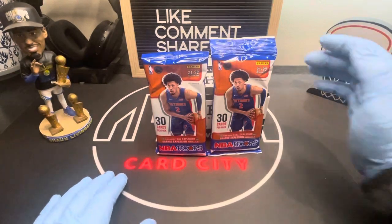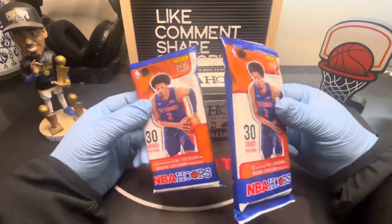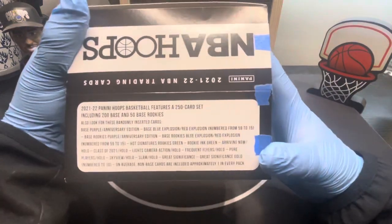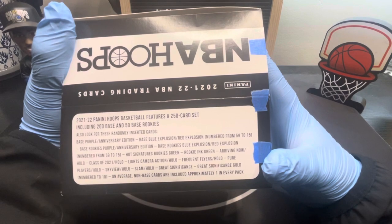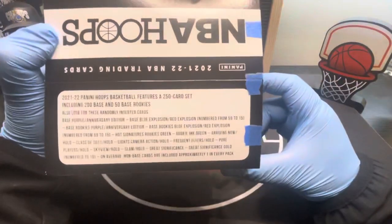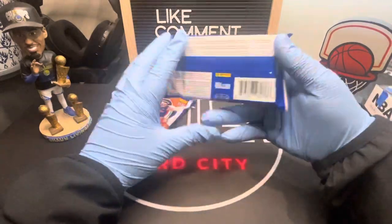Hey everyone, welcome back to our channel. In today's video we're going to be opening two packs of NBA Hoops flat packs, or cellos if you want to call them that. This is what you could get in the box — you get purple anniversary edition, and these come with the teal explosion or something like that. Feel free to pause if you want to see, and I'm gonna be opening two because there's a lot of cards.